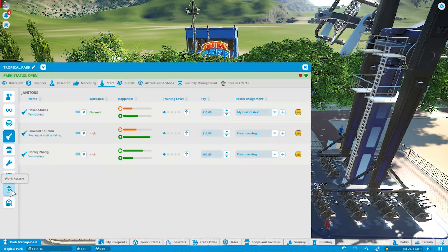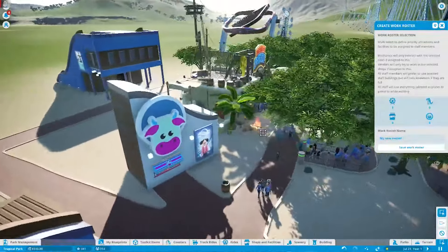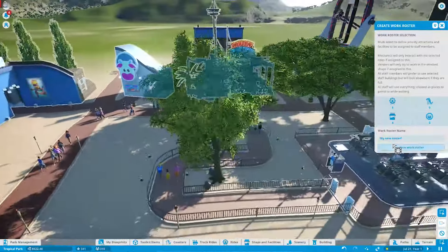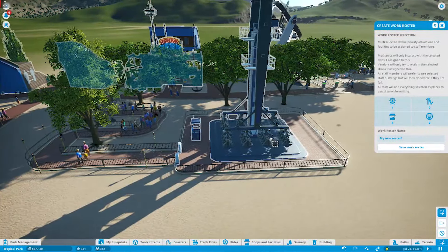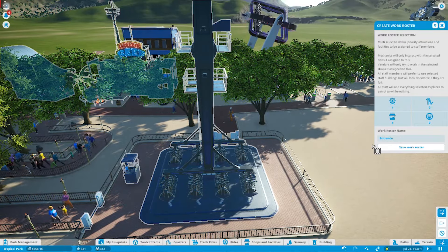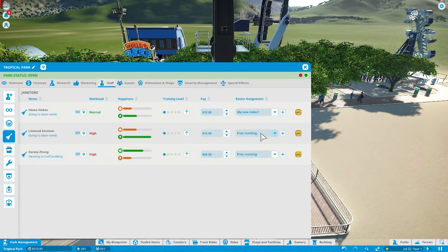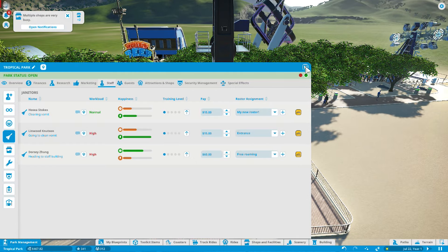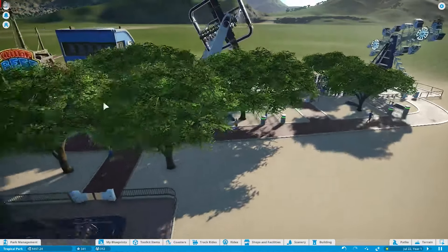We're going to make another roster — take this ride and the bathrooms. We'll have one guy on the bathrooms, the two food and drink places, and this ride. Then the entrance — we'll save that as a work roster. Wynwood will be on entrance cleanup, one guy free roams, and the third is on the two rides. That should really help.